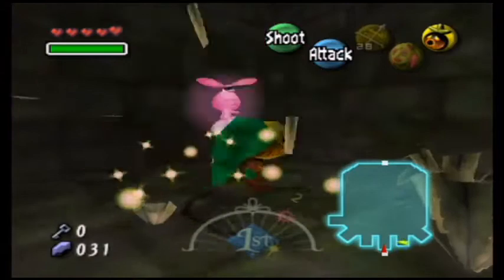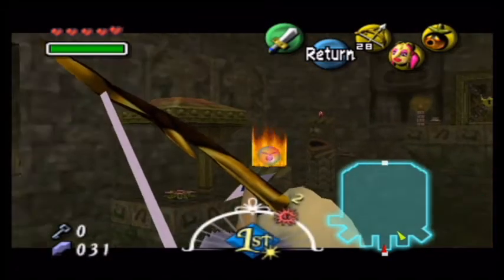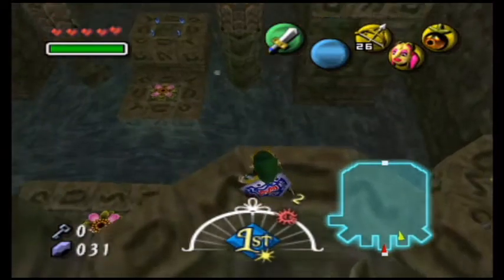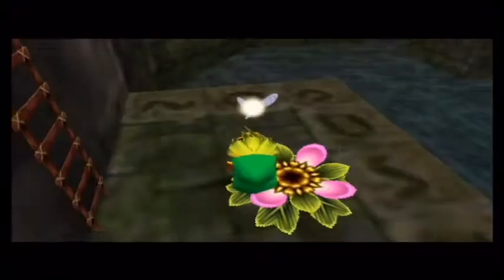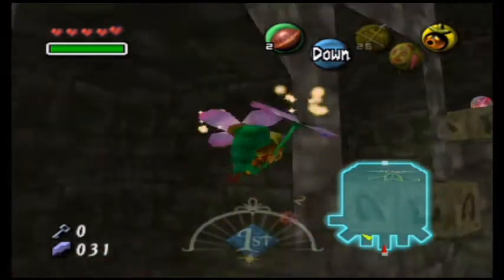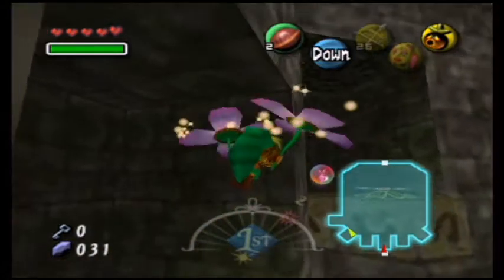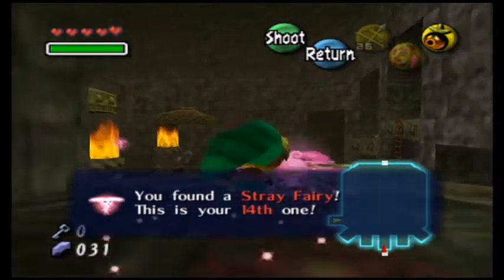I love how these little platforms you have to jump from are kind of like stair steps cut into the wall — just a neat little effect. You have to explore a lot of them to find the fairies. It's easy to shoot an arrow right there to clear enemies out of the way, which makes flying around so much easier. This is a cool, huge room with a lot of verticality — up and down — and some of the corners have goodies like rupees, bombs, and fairies.